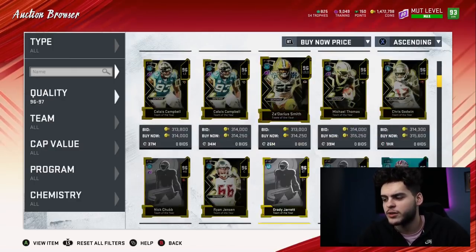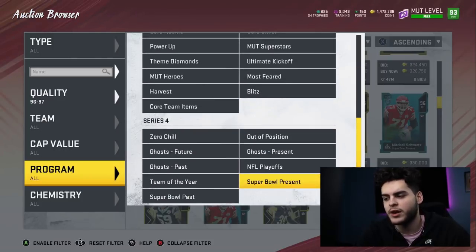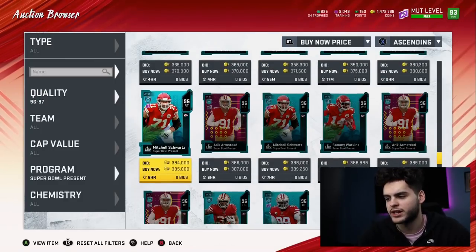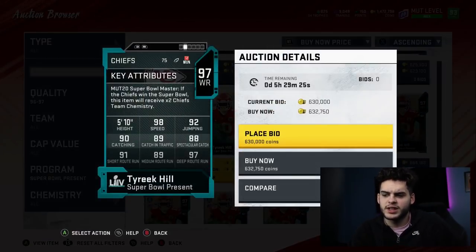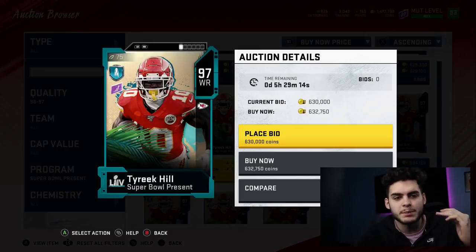As far as brand new endgame cards with the Super Bowl promo, they just dropped one. Tyreek Hill is officially one of the first true endgame cards in this game — a card you can have for the rest of the year. He gets Human Joystick, 99 speed, 99 acceleration, can catch endgame, and you won't have to upgrade him. He's gonna be on my team for the rest of the year. Tyreek Hill is a must-have.